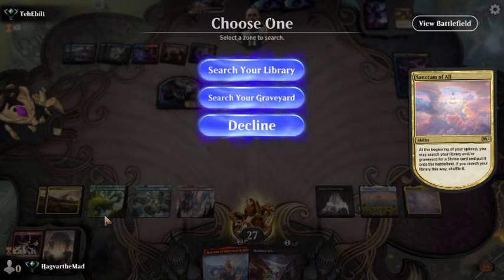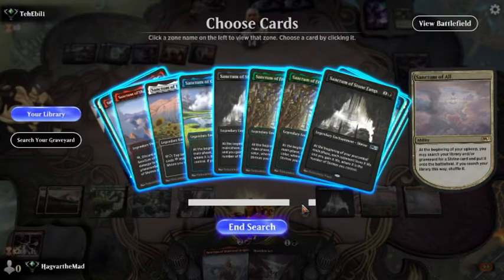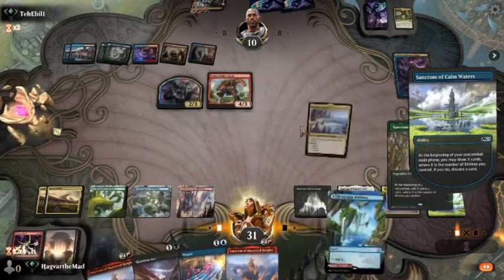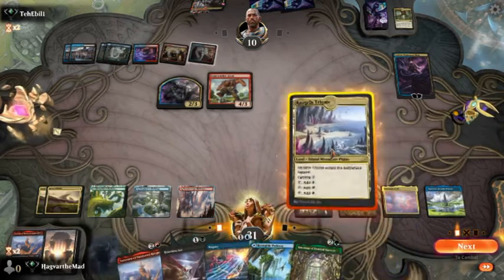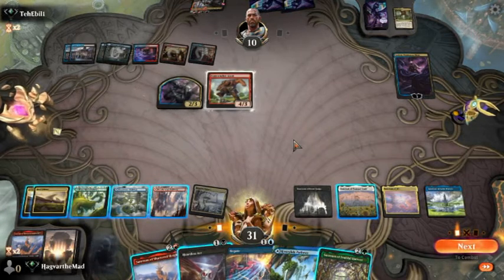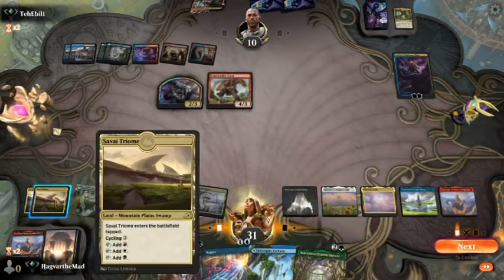Library — what do we want here? We've got red in hand, so we probably want a blue. Yes, I would like to draw four cards please. Don't need double red. Let's play this. Let's play this — I was gonna say let's play this and hold up the Negate, but the auto-tapper got us on that one.